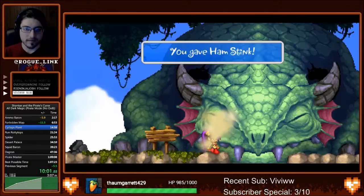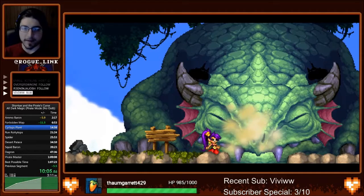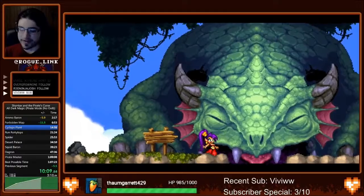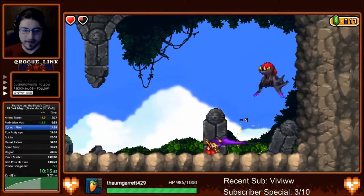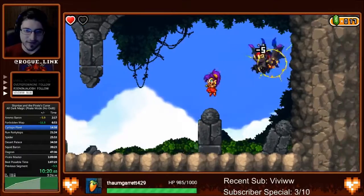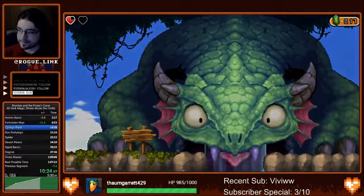Here's an interesting little glitch. If you pause three times while it says 'you gave Hamstink', it actually skips a sort of blinking animation, and is one of the single biggest time saves in the game. Heading to the right to pick up the last Cacklebat of the stage, and then it just proceeds as normal.